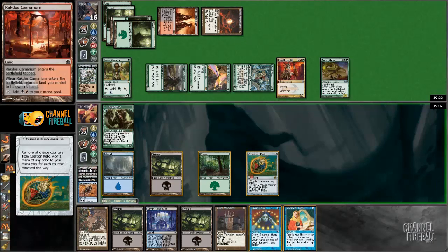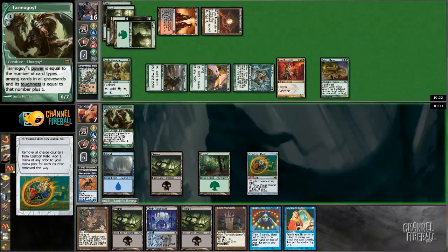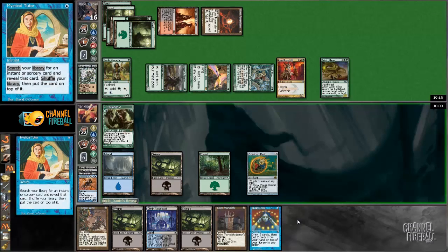Mystical Tutor — that allows me to get Makeshift Mannequin or Tinker. But I think it's going to be better to have Sphinx in play than a mere Battlesphere. I could always get Memory Jar, but that might not be the worst. My jar costs too much mana — I just want my Consecrated Sphinx back. Give me back my Sphinx. So I have enough mana — I want it back on my turn before he draws a card, because that will get me more cards. I don't want to be attacking with Tarmogoyf — it will just trade for Acidic Slime and that doesn't help me.